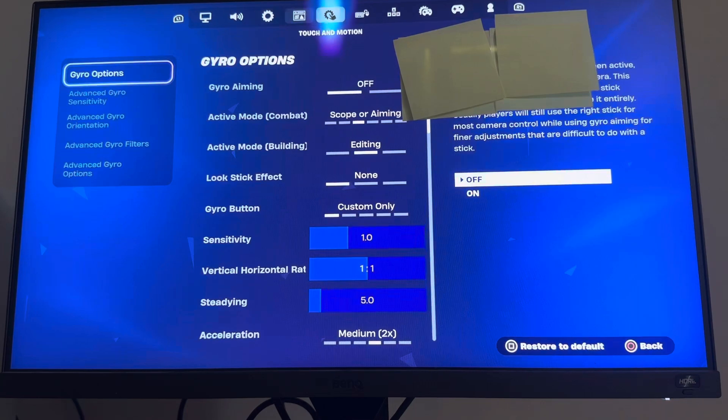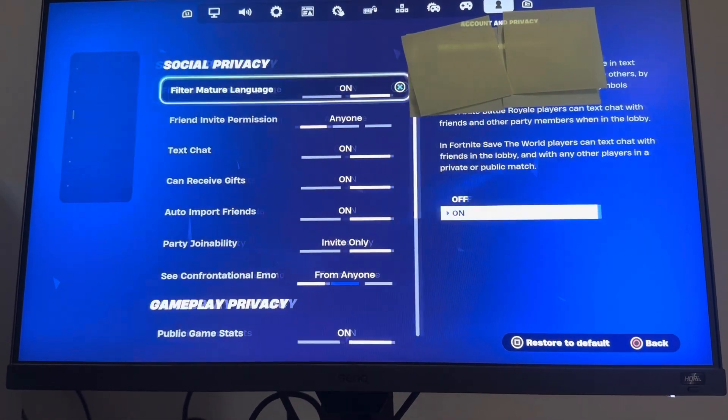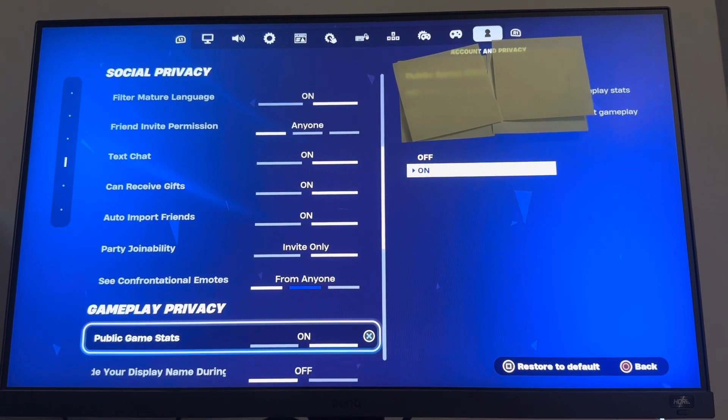In Fortnite you can do this by going to Settings, then Account and Privacy, and you can turn on and off public game stats right there. I hope you guys enjoy this tutorial — peace.